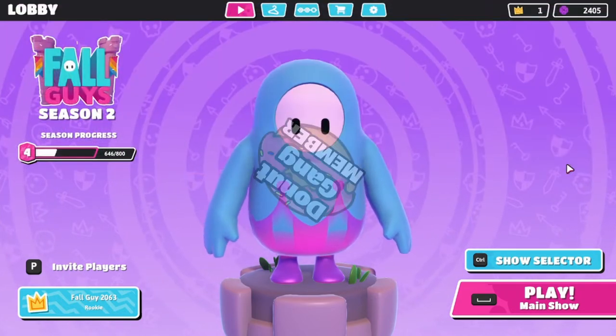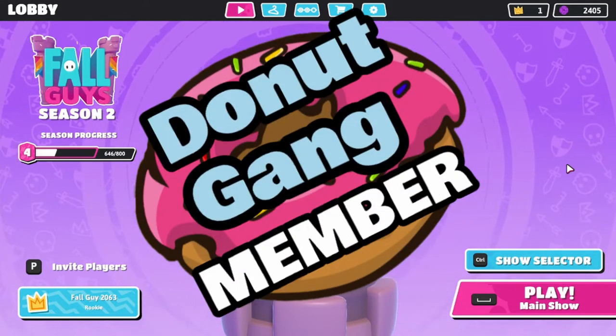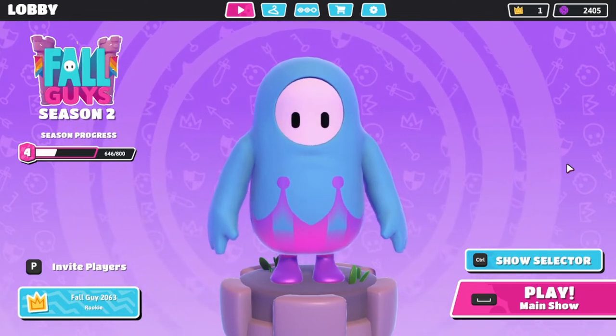Also if you want to join the donut gang, hit the beautiful join button — cool perks, cool badges, cool emotes, all sorts of things you're gonna want to see and have.